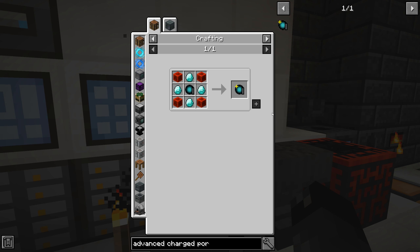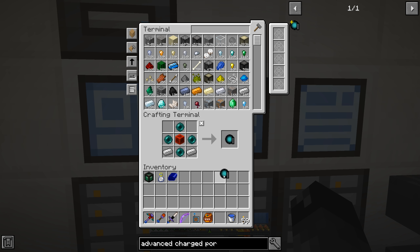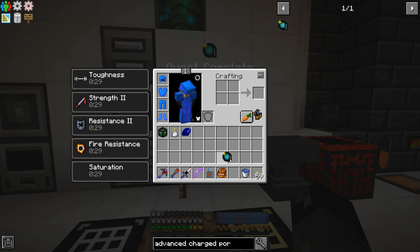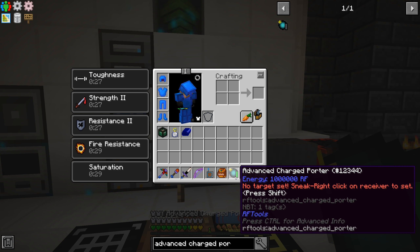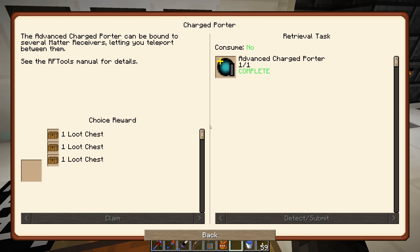Advanced charged porter - this guy requires a charge porter which is actually pretty inexpensive all things considered. There we go - awesome! That'll charge up once I put it on my hotbar. I have it set so it doesn't charge everything in my inventory, but now when it's on the hotbar the Flux Networks is charging that up. No target set - okay, well I don't think we're gonna actually be using that, so we'll just put that away for now.